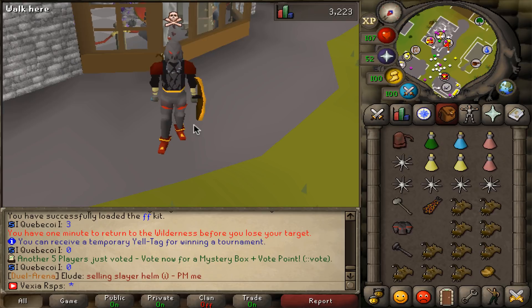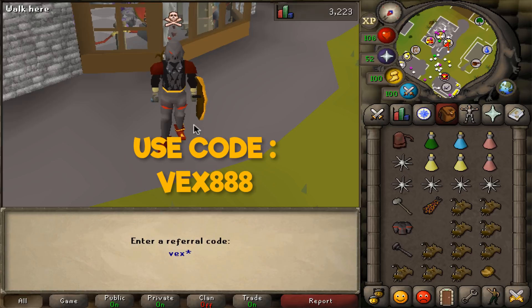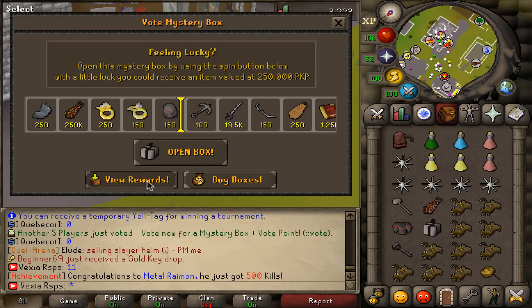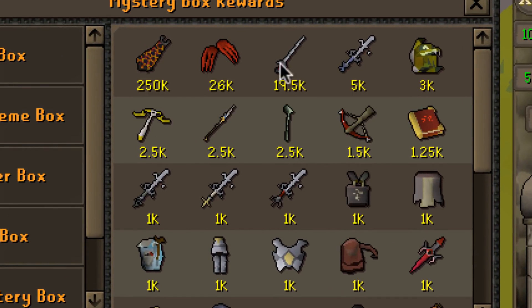Also boys and girls, don't forget to use my referral code for a chance of winning up to 250k, which is an infernal cape. All you have to do is type dot dot refer and then Vex 888, three eights. This will give you a vote mystery box. If you click on open, you can see the rewards — you can get basically infernal cape, claws, grazi rapier and whatnot.